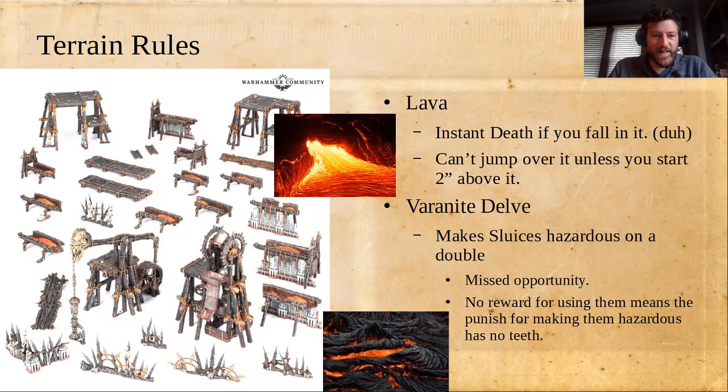The rules for the lava are super clear — pretty straightforward. It's basically what you would guess: instant death if you fall into it. You actually can't jump over it unless you start two inches above it, so the heat of the lava stops you. And flyers, if they get pushed into it, are going to be okay — they don't have to take a fall test if they're at the edge. But if you fall off a platform into the lava, you roll to see if you fall in, and you die if you do.